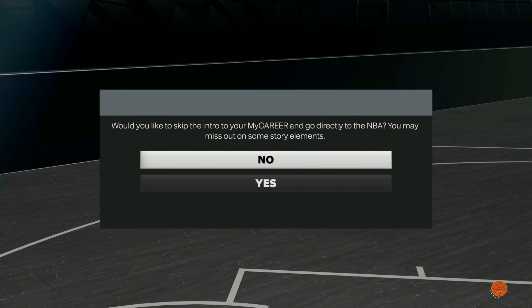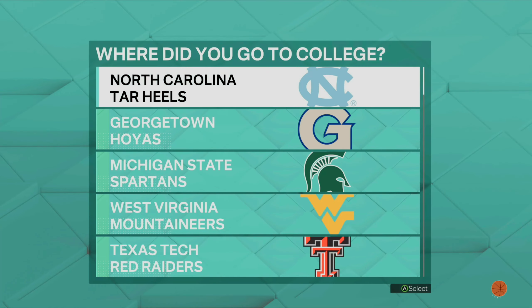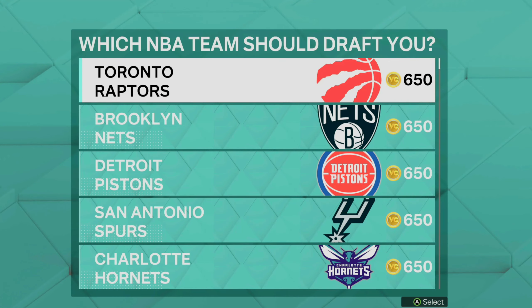Hit Start My Career and then go directly into the NBA. Pick any college team. This is where the glitch actually starts, so make sure you're paying attention. Pick any NBA team.